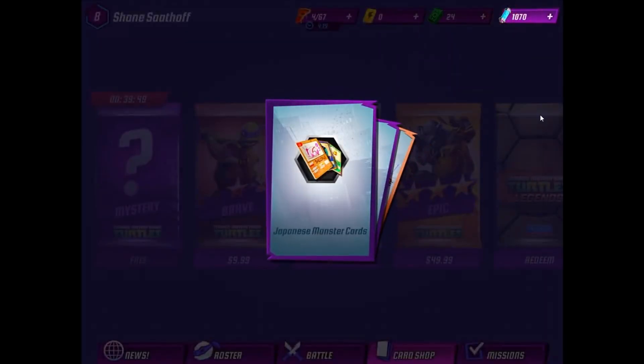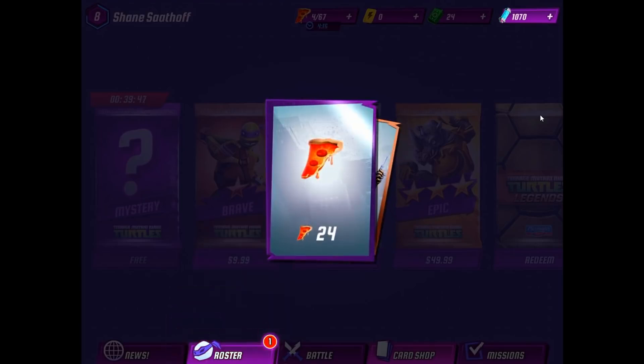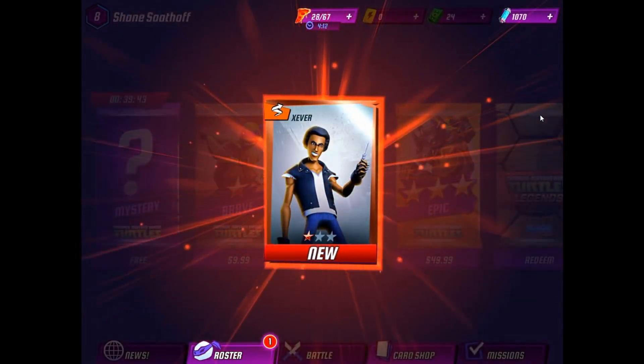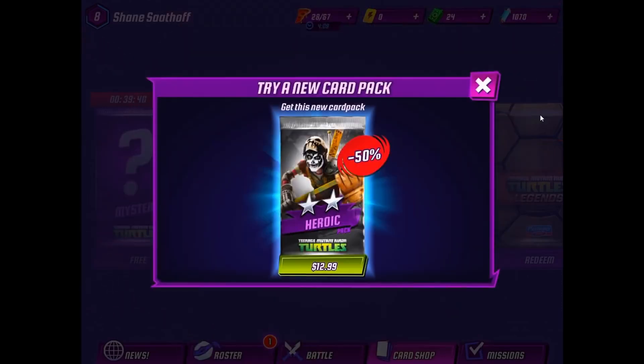A couple of Japanese monster cards, and pizza — always a good thing. Oh, and Zever. Okay. Well, that was certainly worth $10 to see Zever's ever-chipper smile, right?